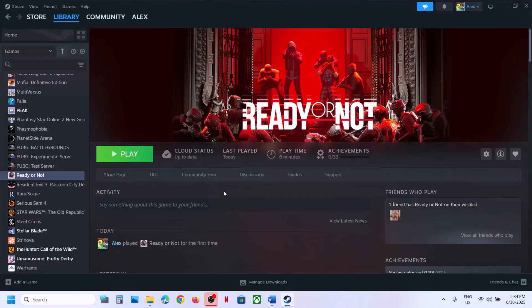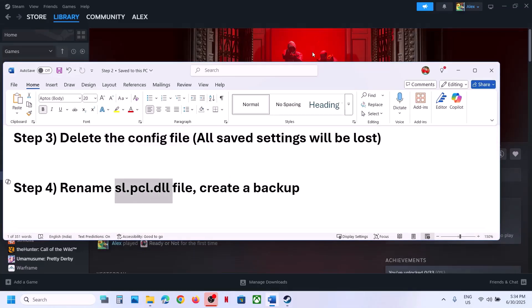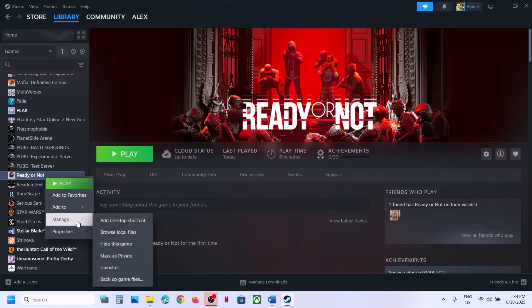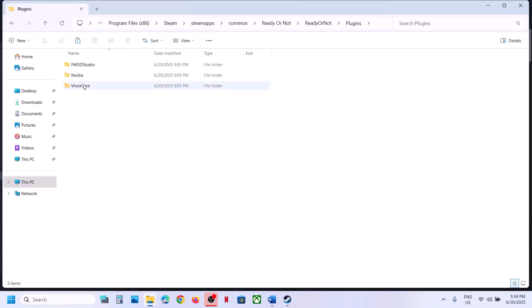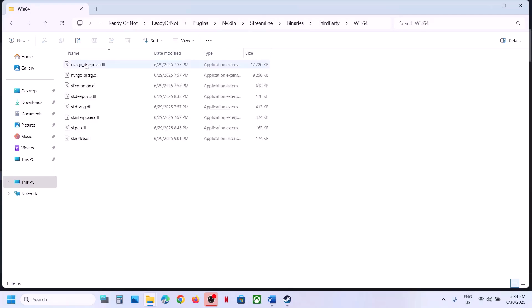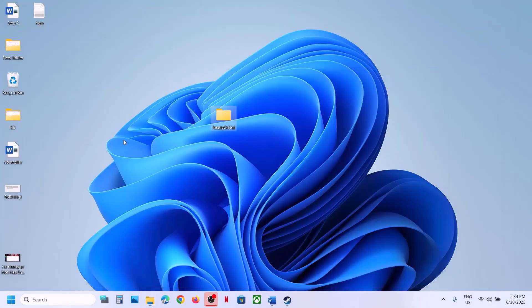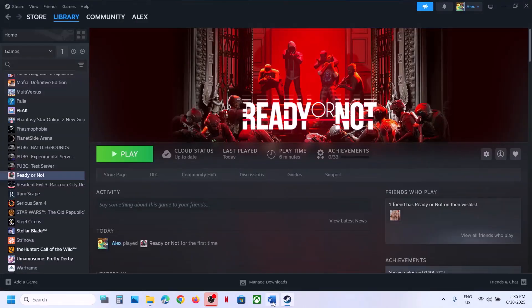The next step is to rename the SLPCL.DLL file. Go to the game installation folder in Steam, right-click the game, select Manage, click Browse Local Files, open the Ready or Not folder, open the Plugins folder, open the Nvidia folder, open the Streamline folder, open Binaries, Third Party, Win64. Here you can see the SLPCL.DLL file. Create a backup by copying it, then right-click and rename it. Launch the game and check.